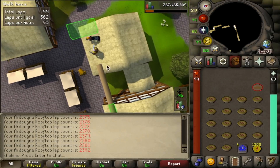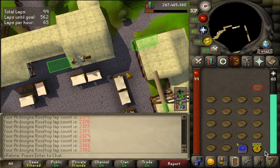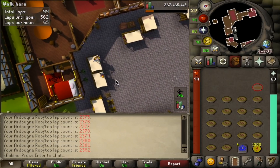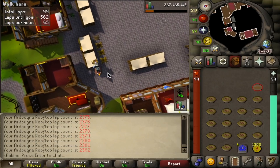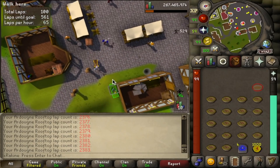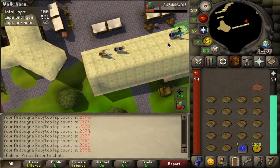I forgot to record this moment, but I just picked up a Mark of Grace and look at that stack — we're up to 1,000 Marks of Grace. I haven't decided what to spend them on yet. I can either spend them on multiple Graceful sets to fill up the collection log and costume room, or I can spend them on amylase crystals for Herblore XP, which might be what I end up doing.